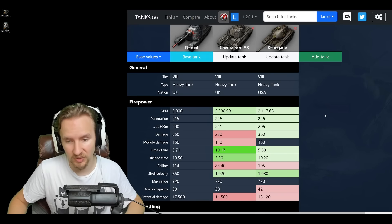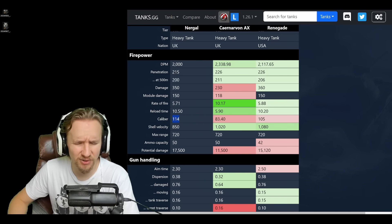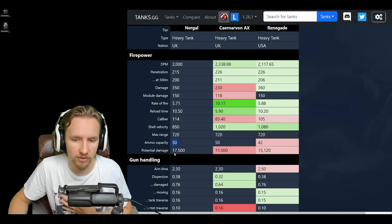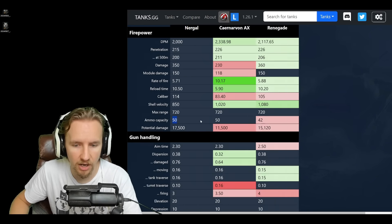Rejoice, intuition users — when shooting lightly armored tanks, the HE shells are excellent. The Nurgle's alpha is 350, 10 less than the Renegade but significantly higher than the Carnarvon Action X. Its 114mm caliber gun lets you overmatch 38mm plates but not 40mm — for example, it can overmatch the side of an STB-1 where the Renegade would ricochet. It carries 50 rounds, giving plenty of room for HE. Gun handling is similar to the Renegade: 2.3s aim time, 0.38 accuracy, nearly identical movement dispersion.